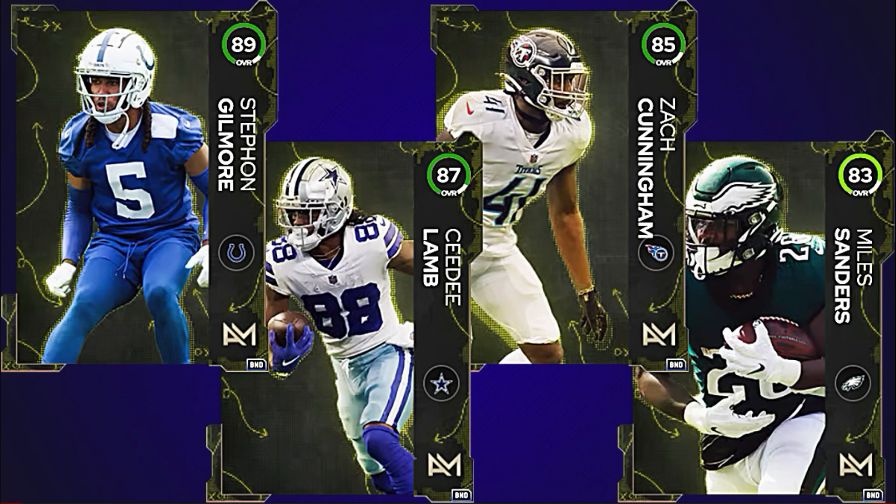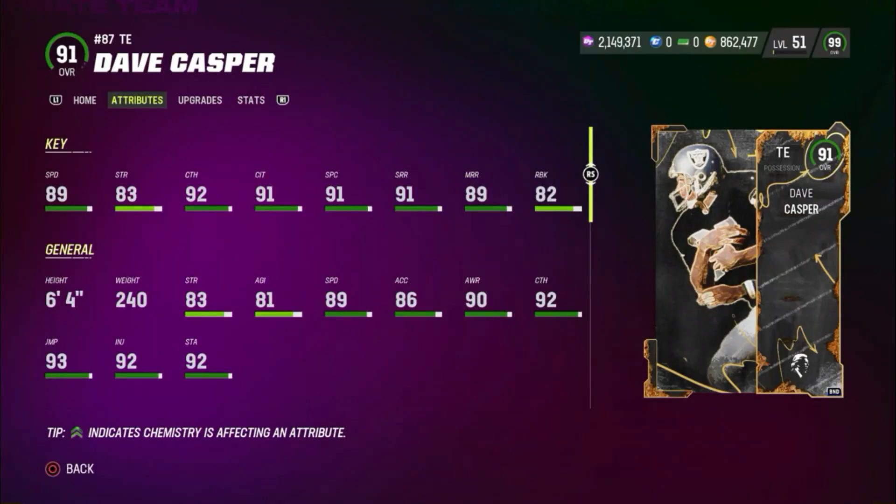I think you got one of these cards like every 10 levels as you progressed through the season field pass. Then when you reached level 51, you got Dave Casper's 91 overall card. Remember, this 91 overall card came out when there were only like 89s and 90s in the game at the time. It usually took about three to four weeks for people to get Dave Casper and progress through their season field pass enough. I know these stats don't look crazy — 89 speed, 92 catch, 91 spec catch, 91 short route run, 89 medium, and 82 run block — but at the time, Dave Casper was the best tight end in the game for quite some time. And again, this is a free card.